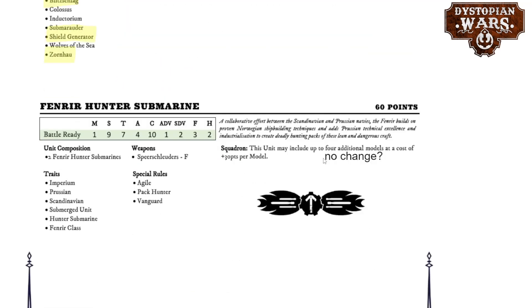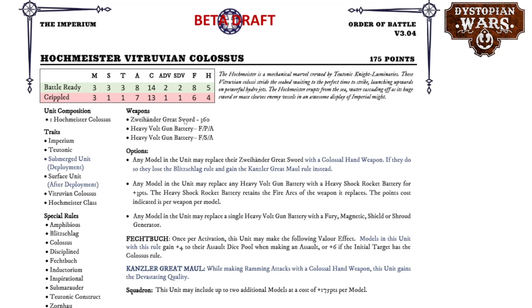The Fenrir hasn't really changed — which surprises me, because most hunter-submarine units were reduced in model count in most other Orbats, and they haven't been in the Imperium. That almost feels like an omission. The Hochmeister Vitruvian Colossus was only changed slightly — it can swap its Zweihander Great Weapon for a Colossal Hand Weapon, but gains the Kranschlag Great Maul rule instead. The Kranschlag Great Maul gives the Colossal Hand Weapon the devastating quality, and overall nothing has really changed compared to before. The rules have been cleaned up, and it remains one of the few bots that can still do the double Ram through Blitzschlag — still worth considering, if not the most expensive bot in the game, it is still highly efficient.